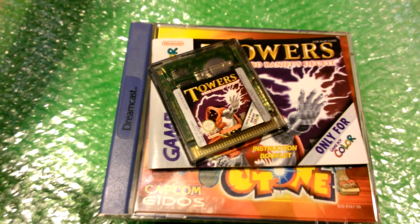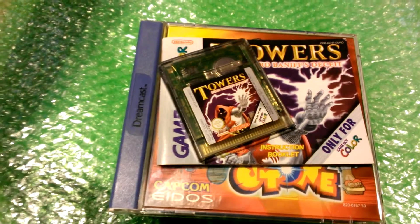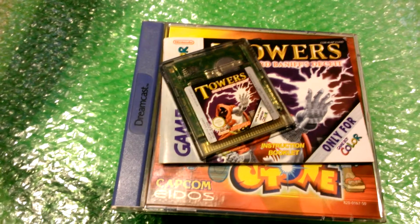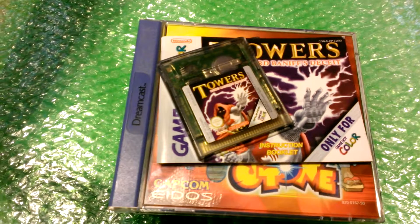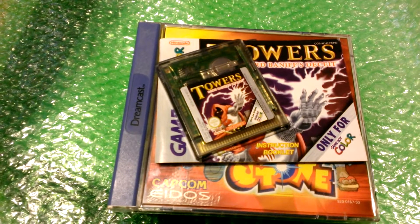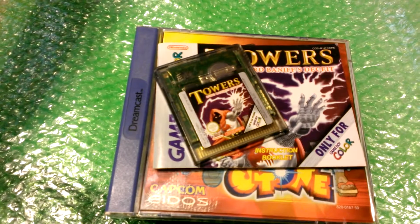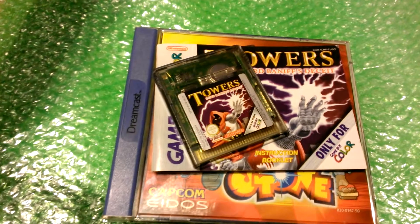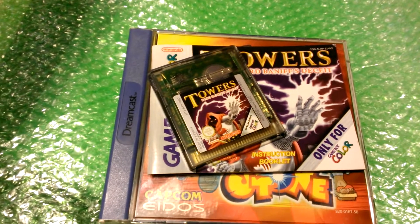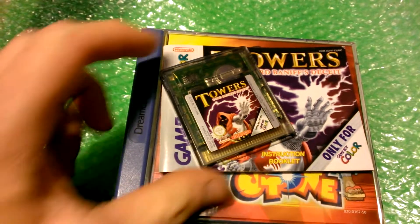The first one is for the Game Boy Color and it's called Towers Lord Banniff's Deceit. This was $3.99, just the cart and instruction booklet. I picked this one up because I've also got a game by the same distributor, Tele Games, called Towers 2: Plight of the Stargazer on the Atari Jaguar, and I didn't know if this was in any way related or not, so I picked it up just to see.